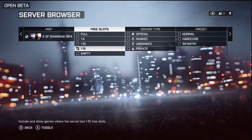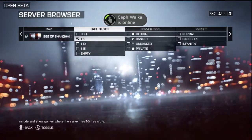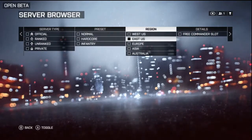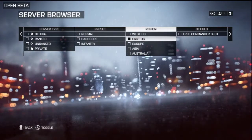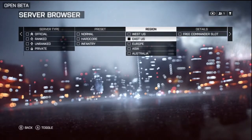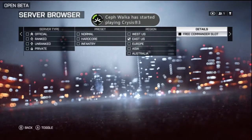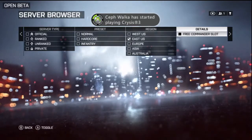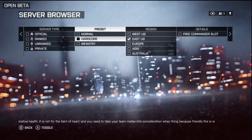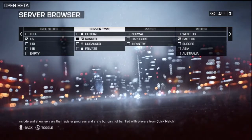If it's just yourself then go to free slots 1 to 5. All this other stuff — the server type, the preset, the region — you can even filter by region. Say you only want to find East Coast servers because you're closer to the East Coast than the West Coast. You can also choose whether you have a free commander slot or not. For preset there's only one game type, it's just normal, so that doesn't really matter in the beta.